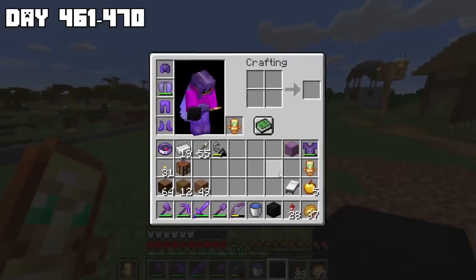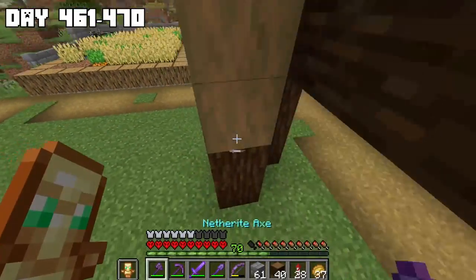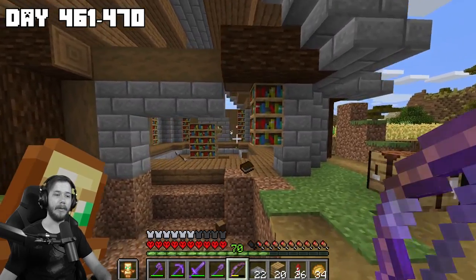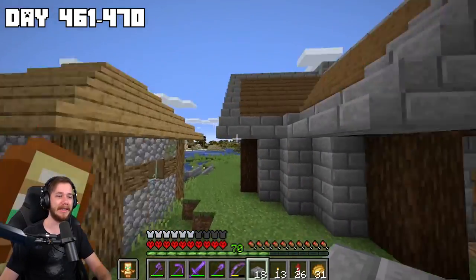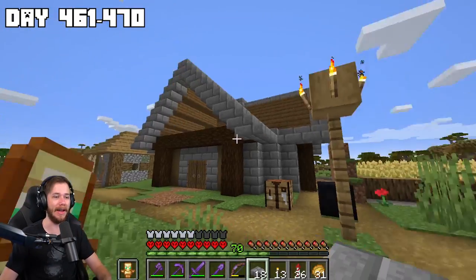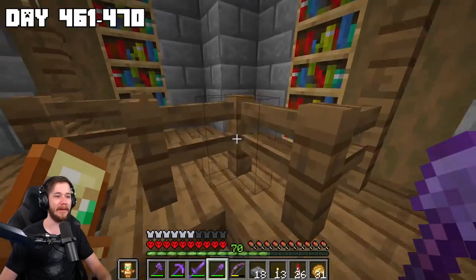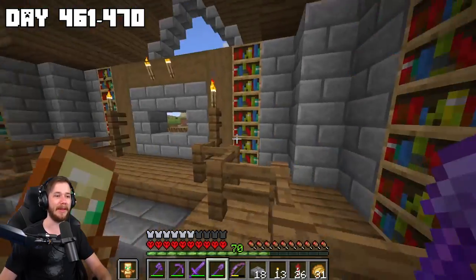Now that we have all the resources, let's get to building. A creeper got shot by a skeleton and blew up part of the house, so I need to fix it. Now it's officially time for the reveal — the outside has my classic roof style, a nice aesthetic. I need to put glass in it though. On the inside we've got this giant tower of knowledge and play pens for the villagers in the corners — this is where I'm going to be trading with them.